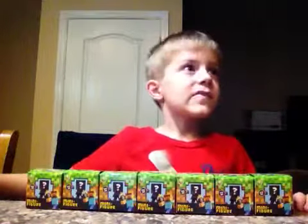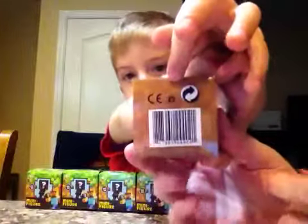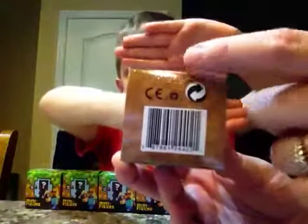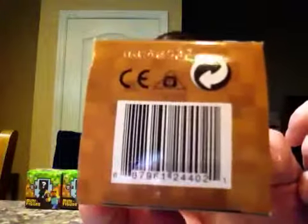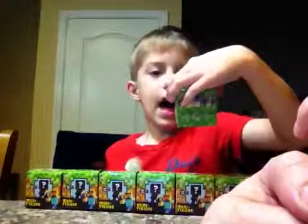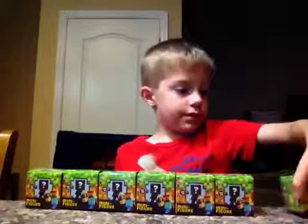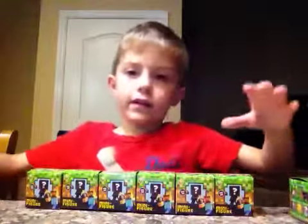So did you learn a trick on how to find the ones that you need? On the bottom, there's a little code right there. Let's see if we can get it in the light. It's embossed inside — it's not the barcode, it's above the barcode. And this one ends with an E. So on this list, what is E supposed to be? E is supposed to be Steve in gold armor. Okay, well let's open it and see if that's what it is.